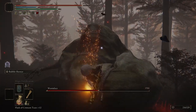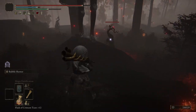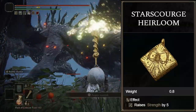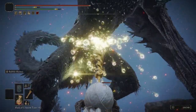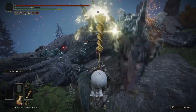Having good defense along with high poise gives you better survivability for when you inevitably get hit. A couple of other options would be the Starscourge Heirloom to increase Strength, or the Old Lord's Talisman to increase the duration of spells — which would be best if you cast buff spells like Golden Vow and Flame, Grant Me Strength.